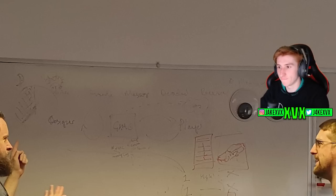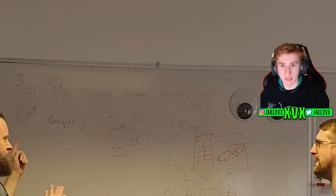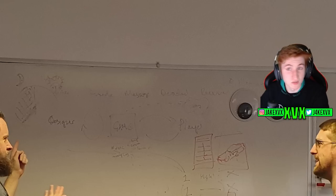What else is on the whiteboard? We have four blurry words: invite, message, decline, receive — maybe. I don't really know what it's trying to tell us update-wise. Maybe they're fixing the invites or messages that are known to be a little bit buggy. We're not really going to focus on that one much.